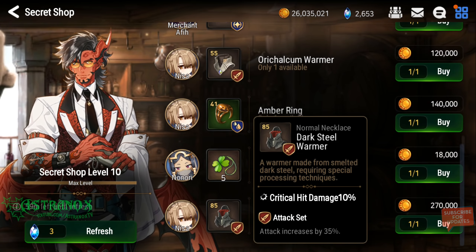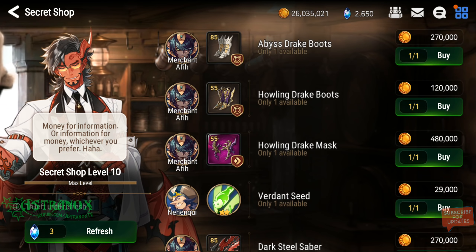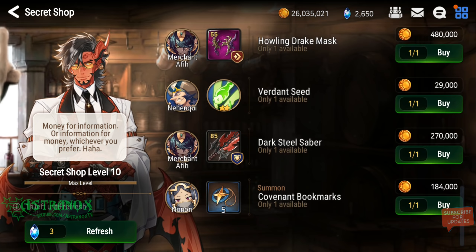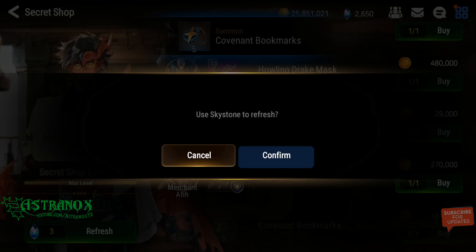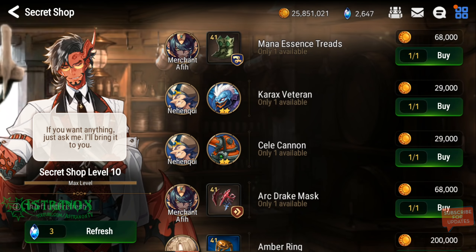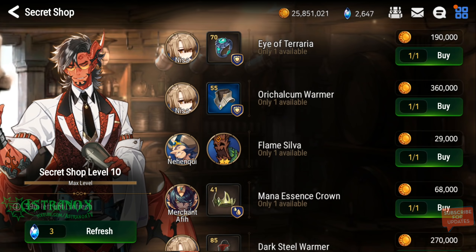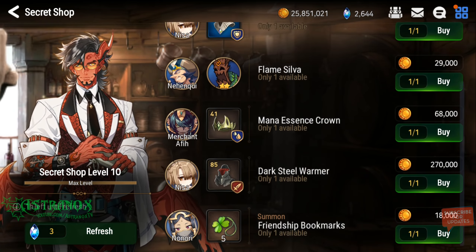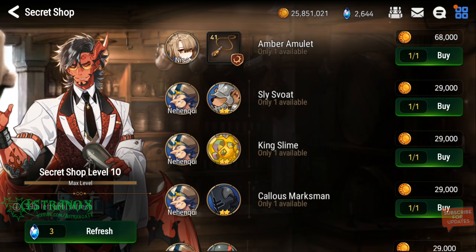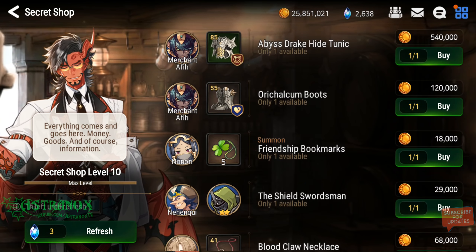Crit damage attack set — still, hitting! There we go, win! Just winning, it just takes a long time to be honest. Crit damage. Definitely a quick way to obtain accessories.